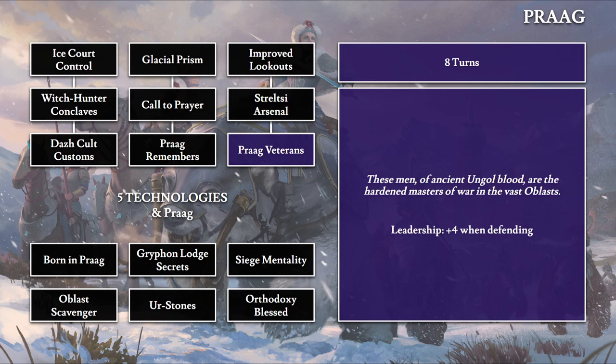Prague Veterans (eight turns): 'These men of ancient Ungol blood are the hardened masters of war in the vast oblast.' This gives plus four leadership when defending for everyone. This references Prague's large Ungol population in the north — very fitting thematically. With five techs from above plus the city of Prague, you unlock the final six 10-turn technologies.